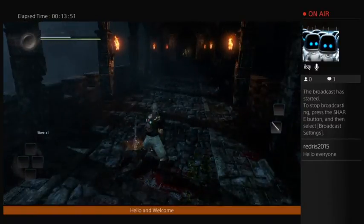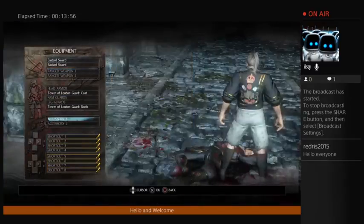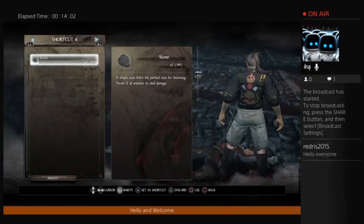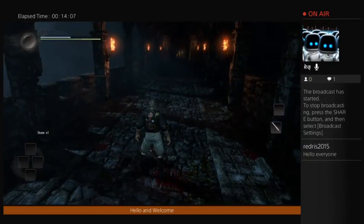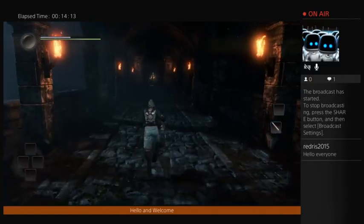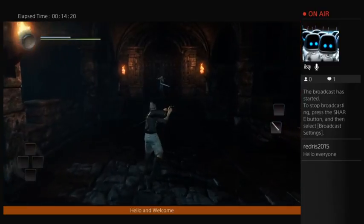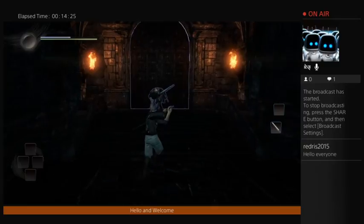What have you got? A stone? I thought I had more potions — I only had the one. This may not turn out well for me. That's fine, we can work this out. That works well enough.